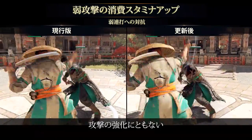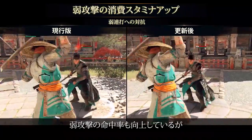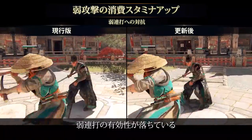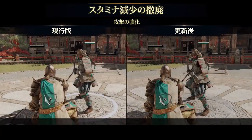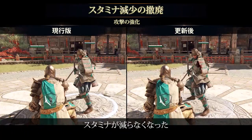While we improved offense overall and defined that light attacks are expected to land more often, we increased the stamina cost of light attacks to reduce the effectiveness of light spam. Stamina penalties on miss, block, superior block, and parry were removed.